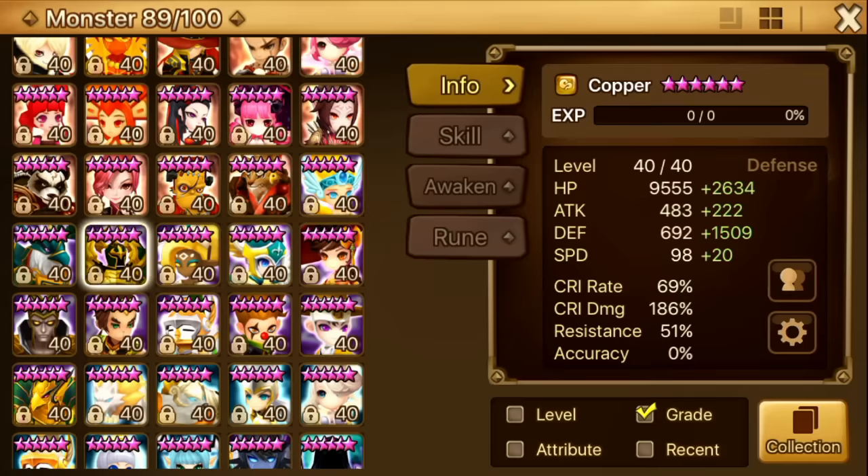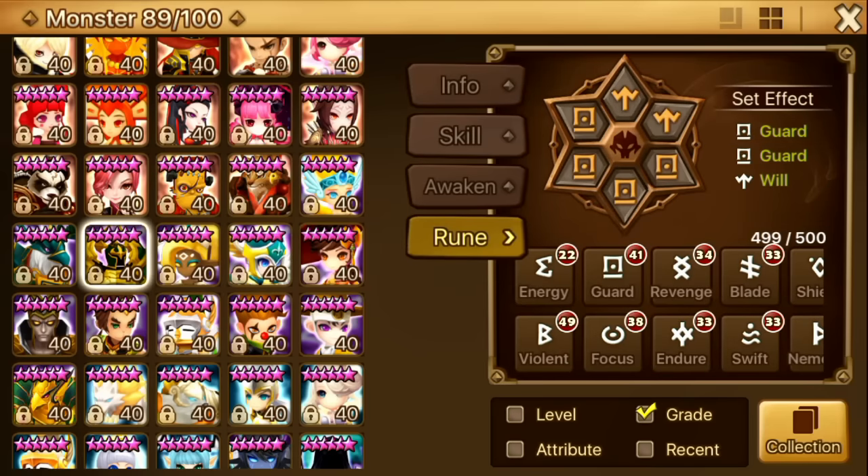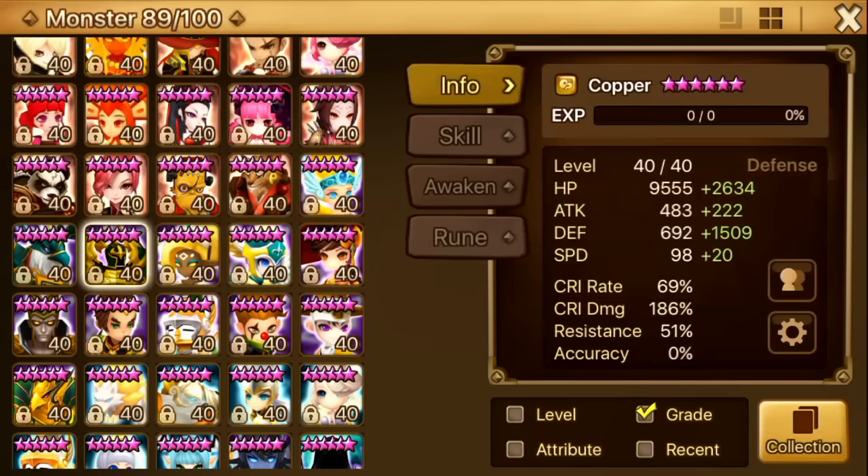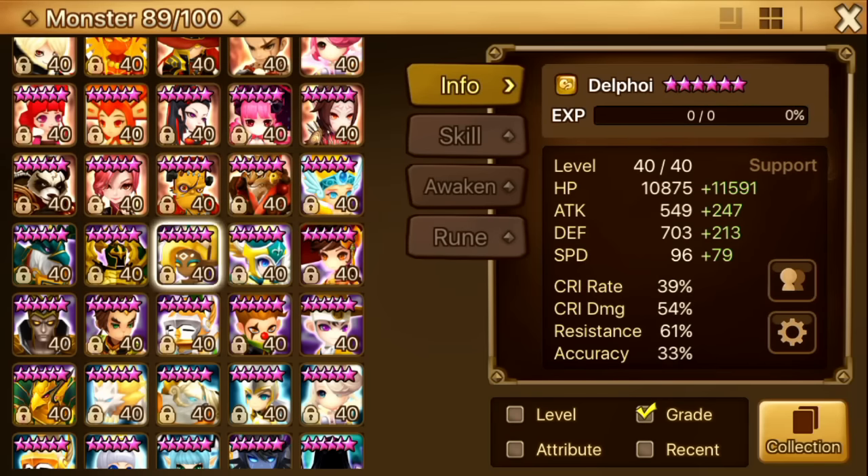Next up is Copper. With a defense buff he'll do around 42k to 43k. He is a very staple team with Bulldozer and Emesity in guild wars — I strongly recommend him if you're done with your PvE content. He is runed Guard, Guard, Will. I focus a bit more on defense here compared to crit damage. There are probably a lot of spare Guard runes out there, which is why I put mine on Guard Guard Will. I really like the Will offset — my slot 2 had a lot of crit rate so it worked out well.